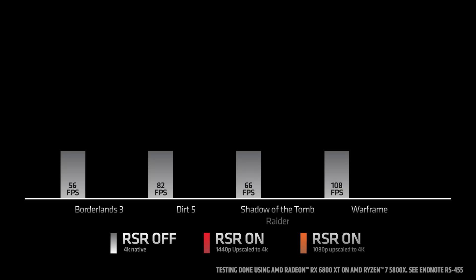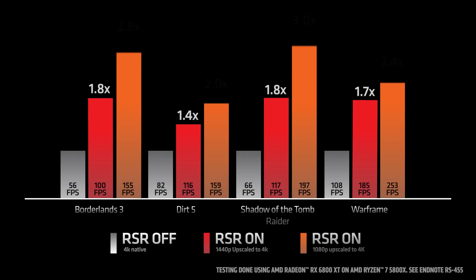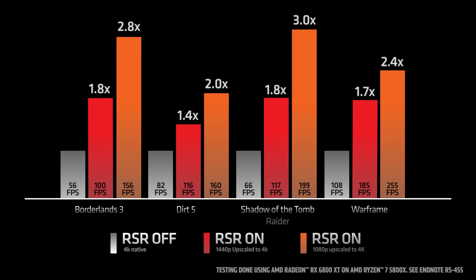We ran RSR across select titles that do not support FSR, and as you can see, depending on the resolution you pick, your performance can increase by as much as 3x. RSR is available now for Radeon RX 5000 and RX 6000 series discrete GPUs, with support for all Ryzen 6000 series processors for mobile coming in Q2 of 2022.